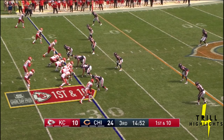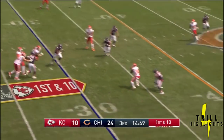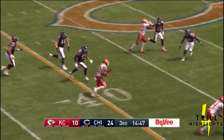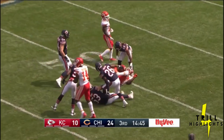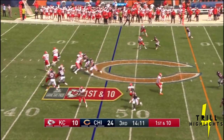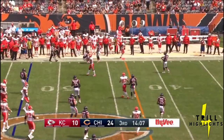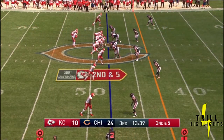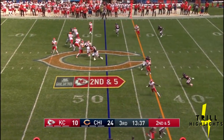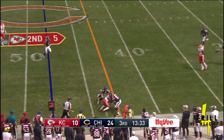Let's see if they can finish on a good note. First and ten from the 30-yard line. Mahomes pump fakes, now finds Ware. He slips a tackle across the 40 and Ware all the way up towards midfield — nice 17 there for Ware. Mahomes fires, caught by Conley, and he is wrestled down.